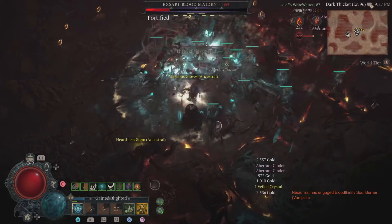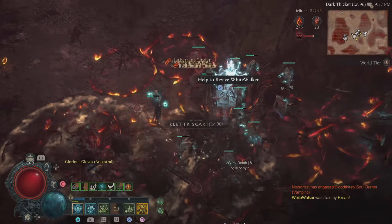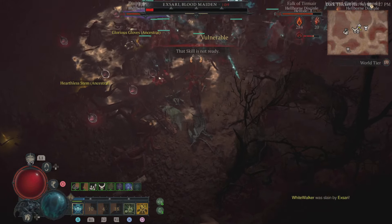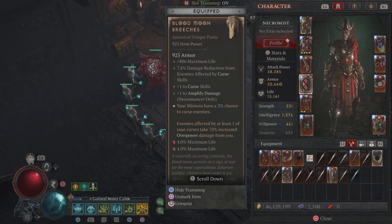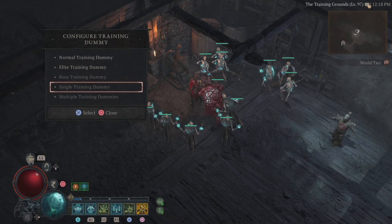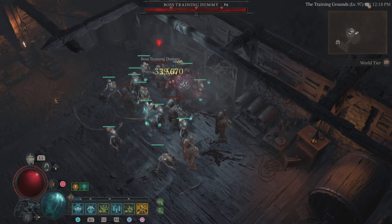Now, here's the thing. There is so much going on on the screen when you are a Necro that you really can't see the extra damage that is being displayed by your minions, because it's just too much going on on the screen. So I was like, if I really want to see how good this is, I'm going to have to take it back to the training ground. We already went over the curse skills and amplify damage — that's pretty much straightforward. You can see that, but your minions have a 3% chance to curse enemies. We didn't see that. Also, enemies affected by at least one of your curse skills take 70% increased overpowered damage from you. So that is what I want to test out right here.